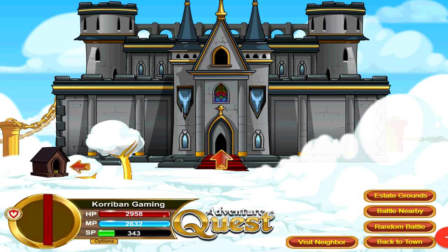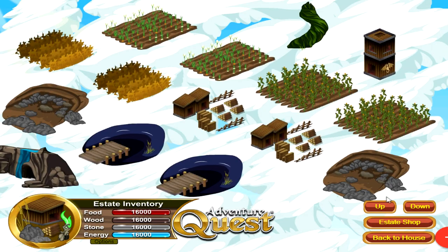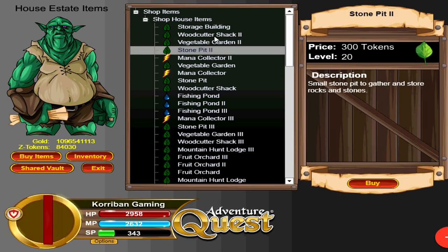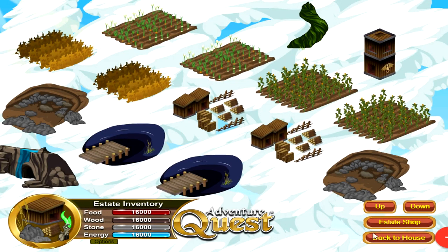Last but not least, we have estates. Estates are sort of like a special minigame inside of houses that offer a slew of extra functionalities. Keep in mind that estates are only available on more expensive houses, denoted by having the name 'Estate' at the end of their name. The cheapest estate house costs 2,326 tokens. In order to buy the estate buildings, you will need even more Z tokens because all of the estate buildings cost Z tokens. The fastest way to get to the estate building shop is to just click on the estate shop building that comes with all estate houses.